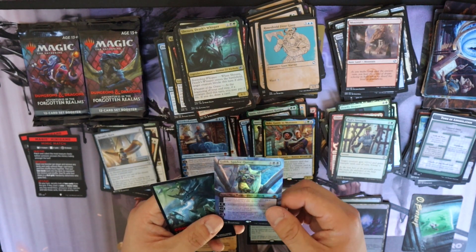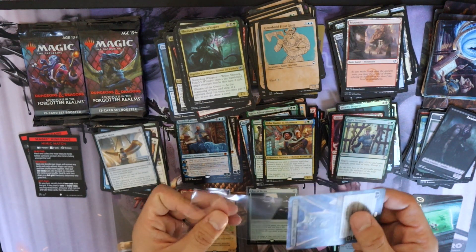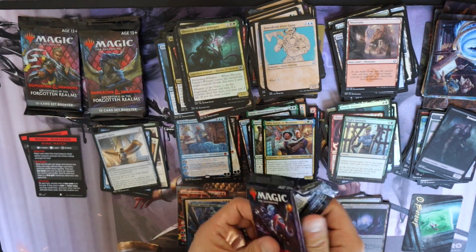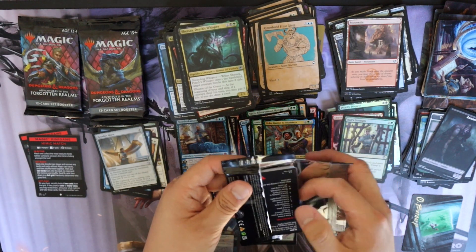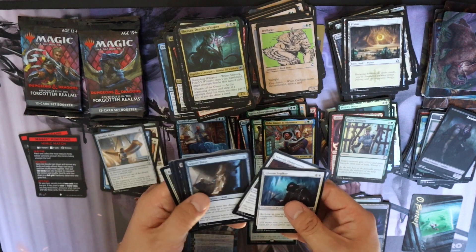Another foil Lolth! The Spider Queen is pretty good — from my understanding this card is pretty top-notch. I'll take more, I like it. Spider Queens are pretty neat for sure. All right — Owlbear planeswalker — he's a bear and an owl.